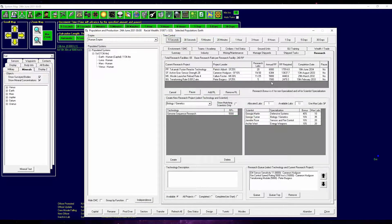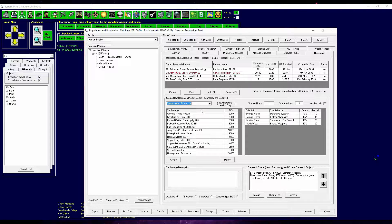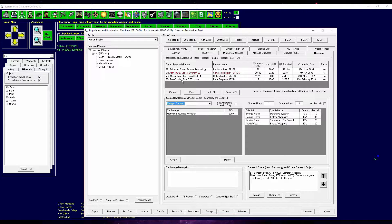We have some inactive labs, so do we want to start something new? I'm going to add another research lab. Let's take a look through the list — maybe something cheap. He's getting the terraforming rate, that's fine. I think building a colony on Mars is actually the next best thing to do.